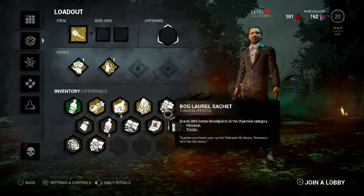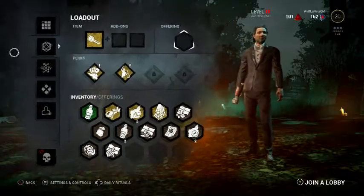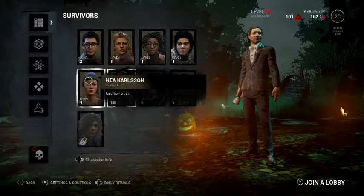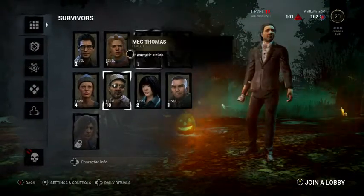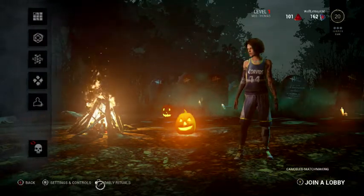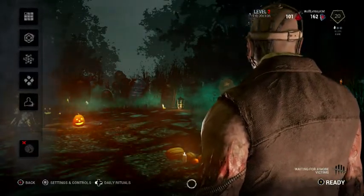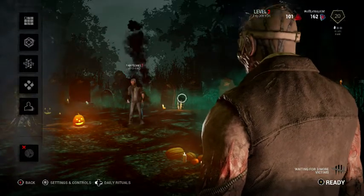Some offerings will help you out - like this one starts the trial as far away from the killer as possible, or this one grants a 25% bonus to blood points objective. I won a couple of games with this character so I'm not gonna use him. Each character you have to level up individually - I have her at level four, him at level two. I'm going to go killer, that sounds the best. I just lost a debilitating game against the last killer I faced, my team was completely useless. Now I'm gonna be this guy and honestly he's the worst in my opinion to go against.